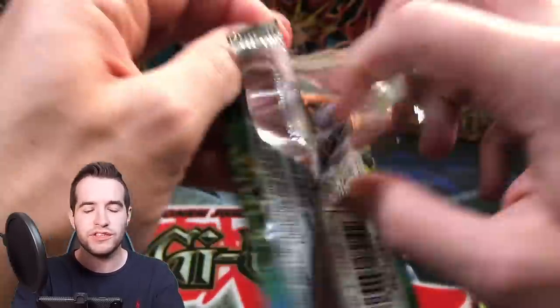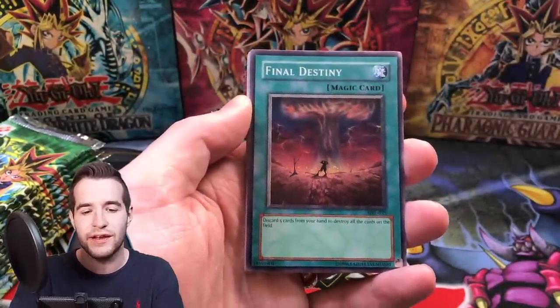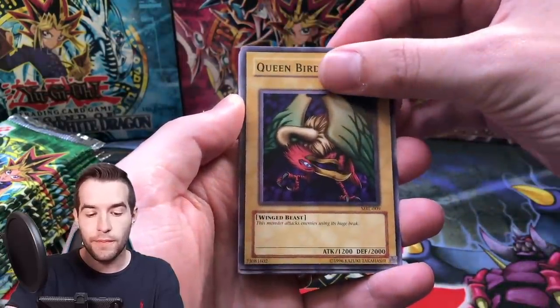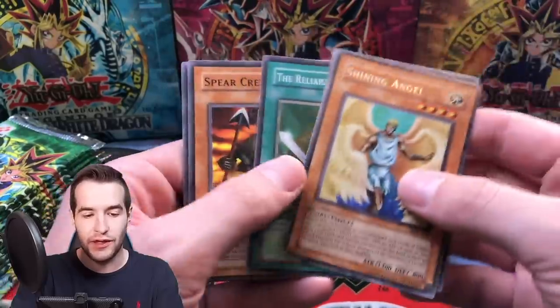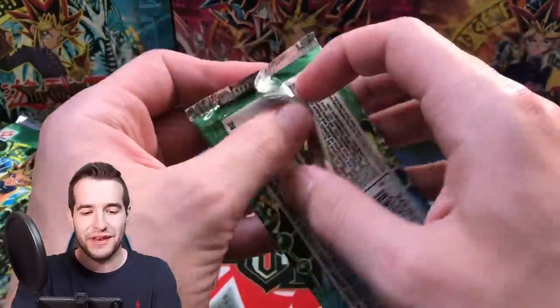If you guys are interested in buying packs, check out Ruxon34.com and I can open them for you, or you can keep them sealed - just send me a message so I know. Pack four: Final Destiny, Penguin Knight, Eat Gaboon, Queen Bird, Shining Angel, another Raiyuran, and Weather Report. Upstart Goblin is the card right after Weather Report, so we were one away.